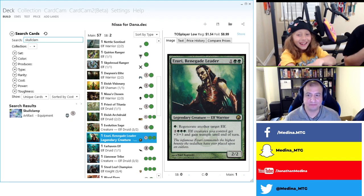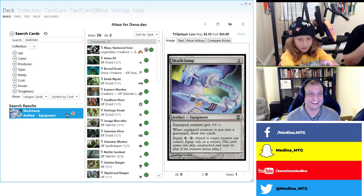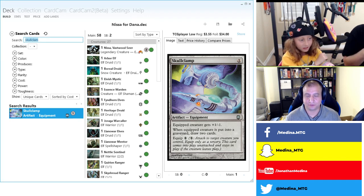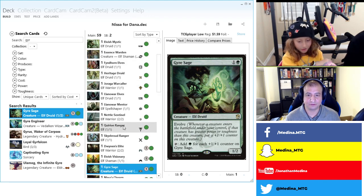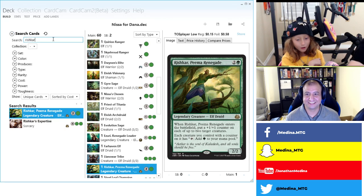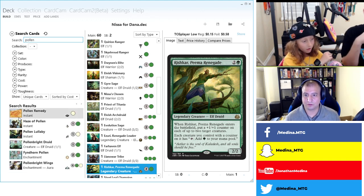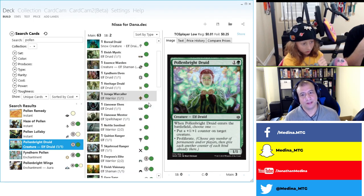We have great cards in here and I already feel the crunch to cut. For regrowth effects, let's add Gyresage — it does have counters since it evolves. I like that because of the counter theme. What about the one that puts two counters on elves? Rishkar? And Pollenbrightdruid — plus one +1/+1 counter on a creature — and it's an elf! Oh wow, let's add it.